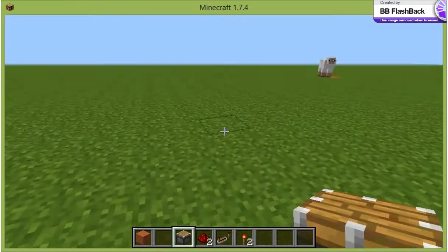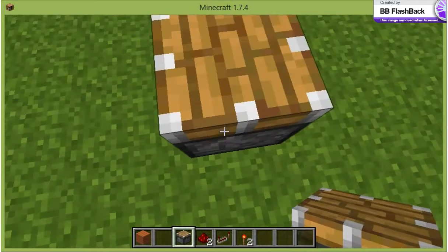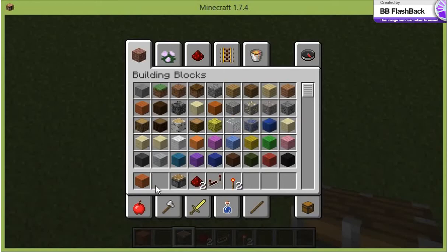Hello everybody, and today I will show you how to make a piston parkour thing. So first you need a block, a piston, redstone dust, a redstone repeater, and a redstone torch.